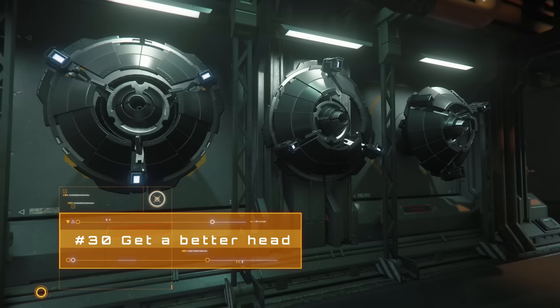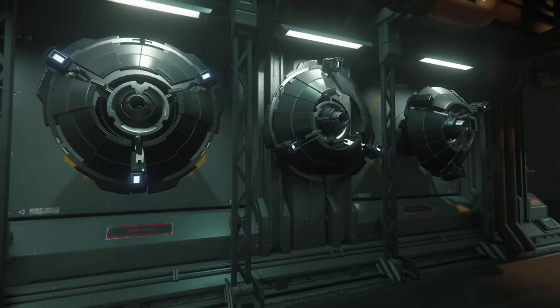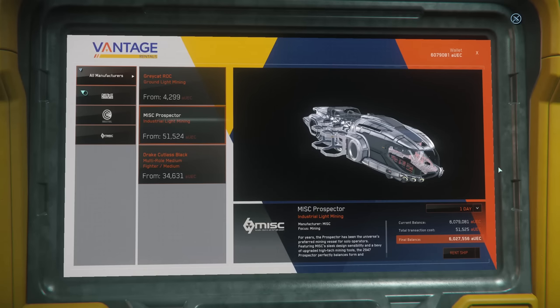For miners: the absolute most important part of a mining build is the laser or mining head, with an upgraded QT drive a close second. You will not get far with the stock Arbor Laser found on the Prospector and Mole. The most useful head by far is the Lancet, which provides significant buffs for resistance and instability. Beware the rental Prospector — it's basically a credit trap, since you can't change out any parts on rental ships, meaning you're stuck with the Arbor Laser.